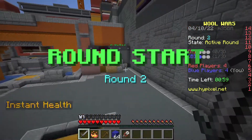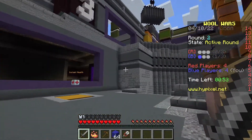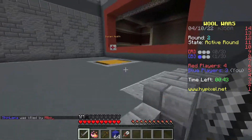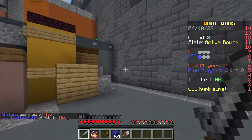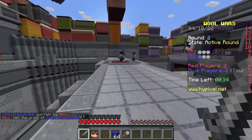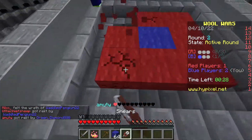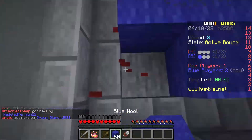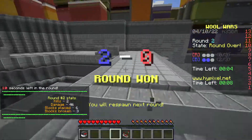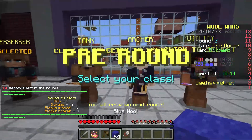There's a nether portal — wait, where am I? You can teleport to a different spawn location! This is interesting. I don't really like this spawn location because I can't get anywhere from here. I'm going to make my way up to the top. Red's almost about to win — I gotta take these people out. I start breaking the wool and placing ours down. There's another person — got them! That's another point.